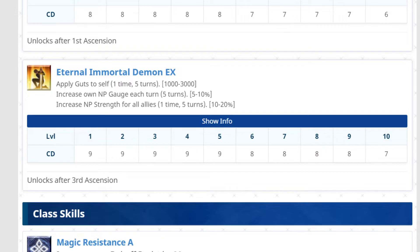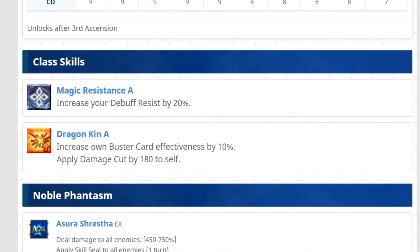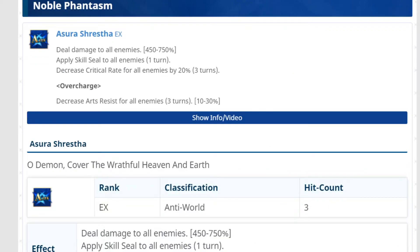Self Guts for 3,000 HP — that's pretty good. Honestly, I do think she needs a really good Noble Phantasm for me to actually want this character. Passives are nothing special. Let's see what the Noble Phantasm has in store.